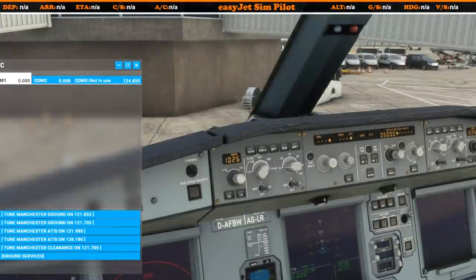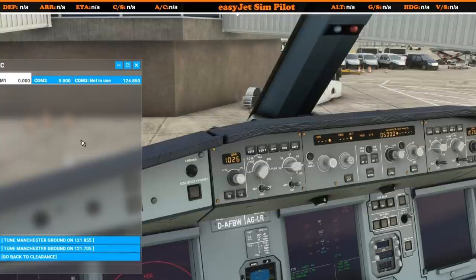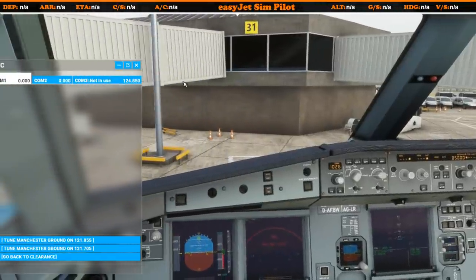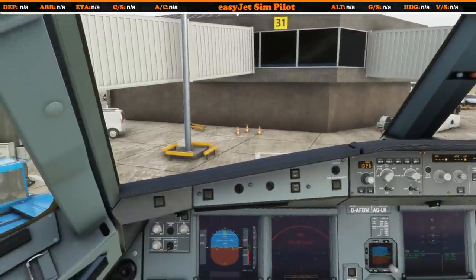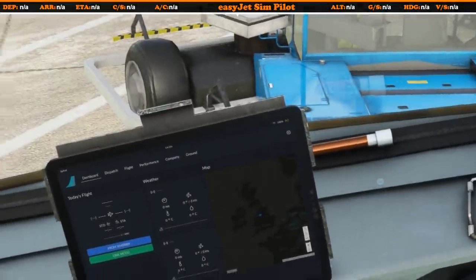One of the things that really spoils the immersion when you're sat here in the flight deck is having to bring up the air traffic control screen to contact ground services. You've all had to do it — just to get a little bit of ground power and of course call jetways and things. Well now, thanks to this upcoming feature, everything can be handled through the Fly-by-Wire flypad.